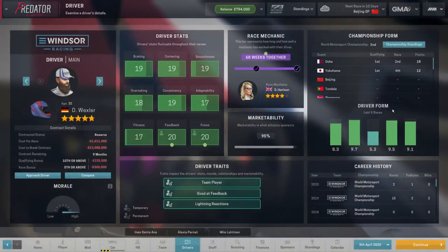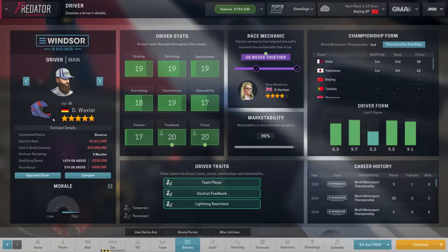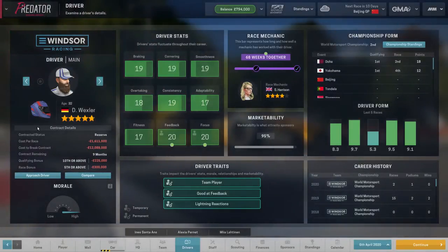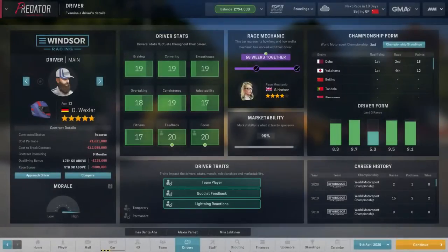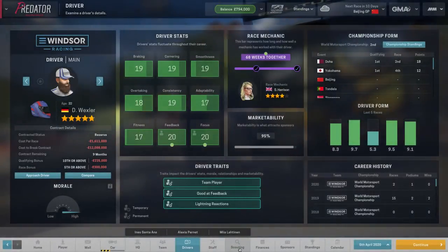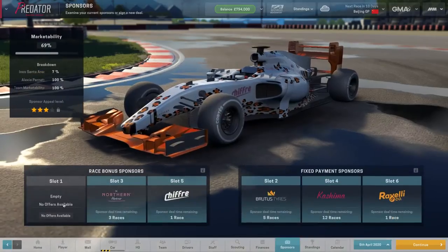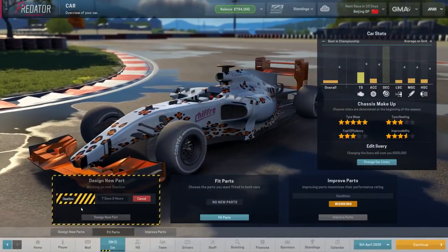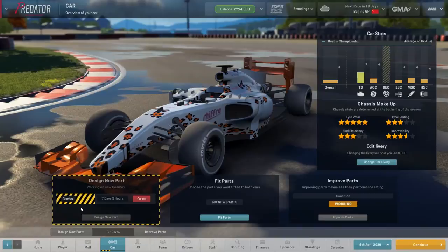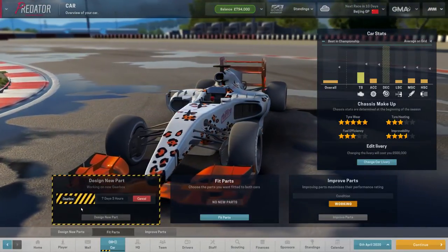Wexler's contract is up at the end of the season and he took a step down to Windsor, so whether he'd take another step down to us is uncertain — he's not interested. We should have some new sponsorship offers coming. The new gearbox is going to be built but not reliable enough to go in the car yet. I'm going to skip ahead 10 days and we'll finish the episode when we're just at the beginning of the Beijing race.